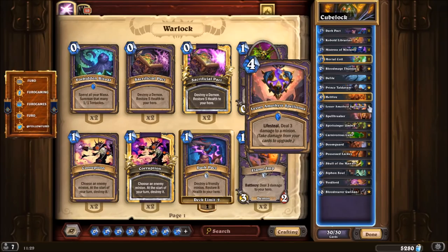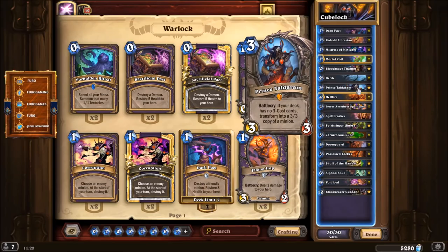If you need even more charge damage, the deck also runs Prince Taldaram — Battlecry: if your deck has no three-cost cards, transform into a 3/3 copy of a minion. Since we have no three-cost cards, you can use this on the Cube. Playing Cube, Prince Taldaram, and then double Dark Pact costs 10 mana total and generates 20 charge damage plus the initial five — a total of 25 in one turn, which should win the game.